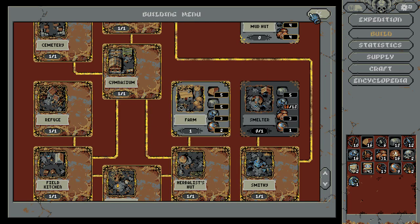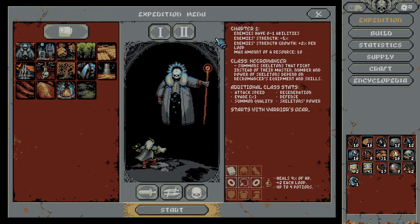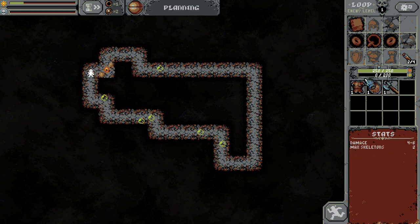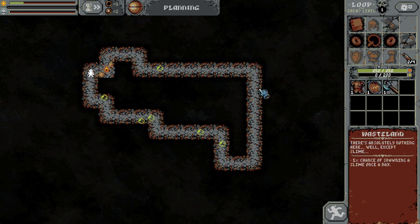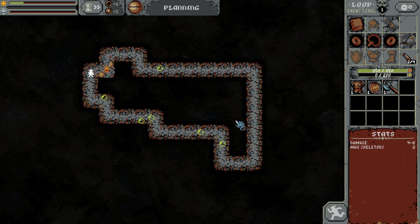I want to try the new class out before we go ahead. This is one of those games where the meta progression feels very important. What I mean by that is at the end of each run, when you make it back to base and start upgrading things, those upgrades feel crucial for going on to later difficulties. So here's our little guy — I don't really know this class.